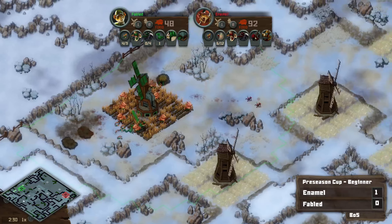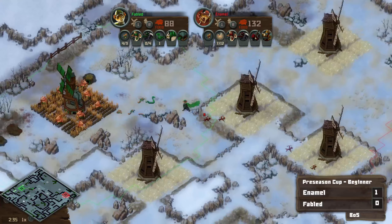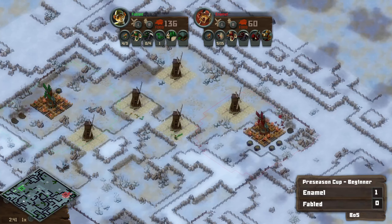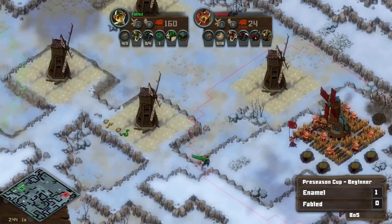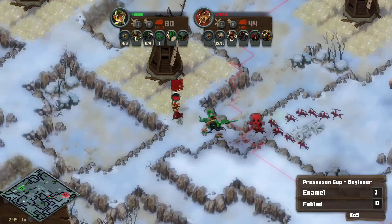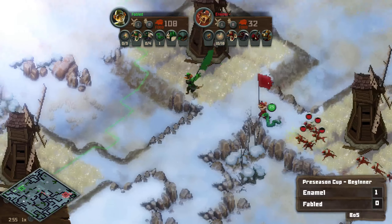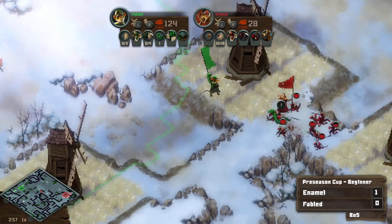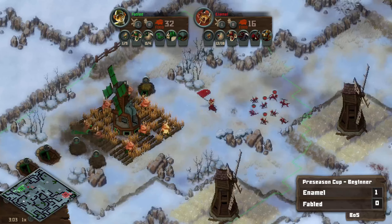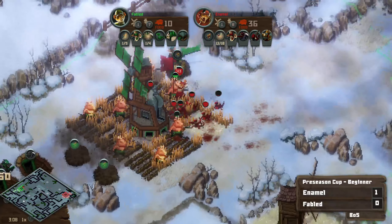But two warrens going down, one of them being a tier two warren — very rough indeed. And Fabled really doesn't have the tier one warrens available to do a strong counter-attack. Instead Fabled has decided to hunker down and try to get up the double skunk. But Enamel is just producing so many lizards, and this move out is a little bit ill-advised. Fabled is about to get caught by Enamel and lose just absolutely everything. Trying to desperately retreat with the snake, but these lizards are just so fast. That is a dead snake right there. And now Fabled is going to have to come home, lick their wounds. This is 12 lizards against almost nothing from Fabled — just a squirrel or two on defense as these skunks are desperately trying to get out.